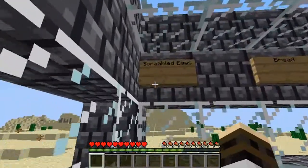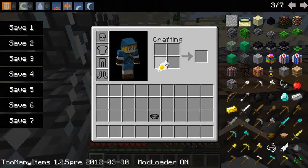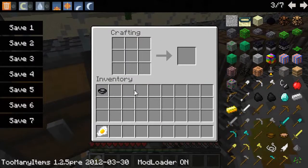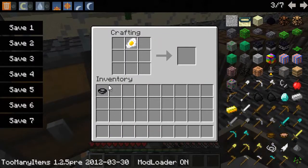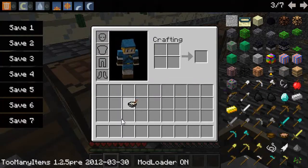Next up is scrambled eggs. To make this, you basically need one fried egg and one stone bowl. It also works in the crafting area — you can place them anywhere, but the bowl has to be under the fried egg. It has to be in the middle. That will give you scrambled eggs.